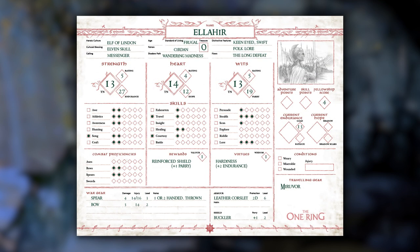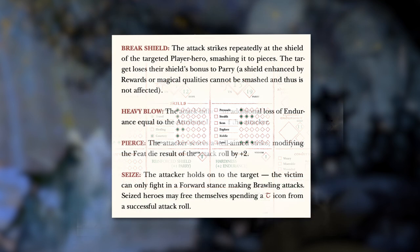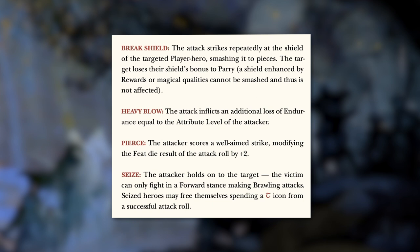Another option available to heroes is to reduce the damage from one attack per round. A player can choose to get knocked back by an enemy blow — this halves the damage dealt, rounded up. However, they must spend their main action next turn recovering their position. Enemies can also perform special damage on 6s. These include Break Shield, Heavy Blow, Pierce, and Seize.